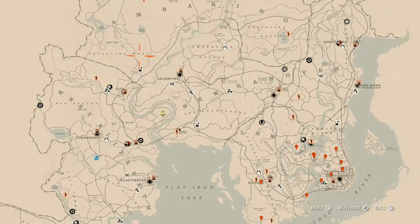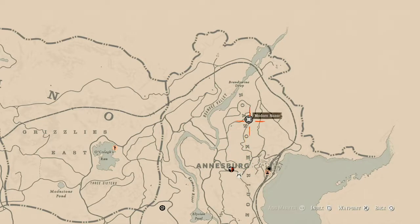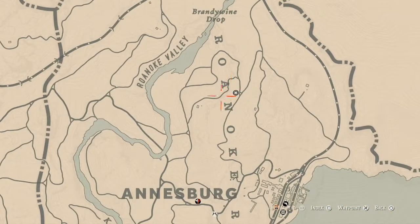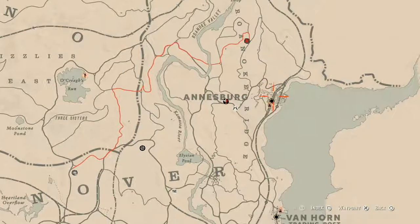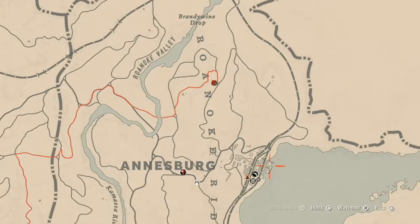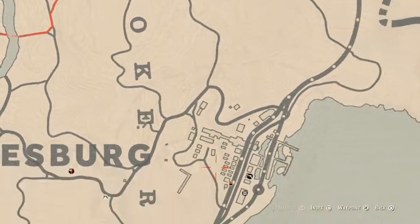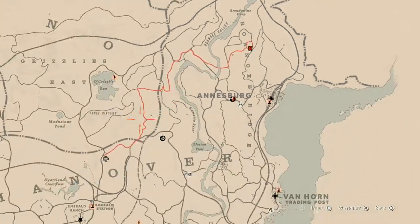Madame Nazara's location — if you've been looking at the map, she's up here in Roanoke Ridge, Brandywine Drop area, right around the corner from Annesburg. She will be here until 2 a.m. Eastern Standard Time. I personally get to her by running from my moonshine shack, or I fast travel to Annesburg and run up along the train tracks. Either way, she's not hard to get to.